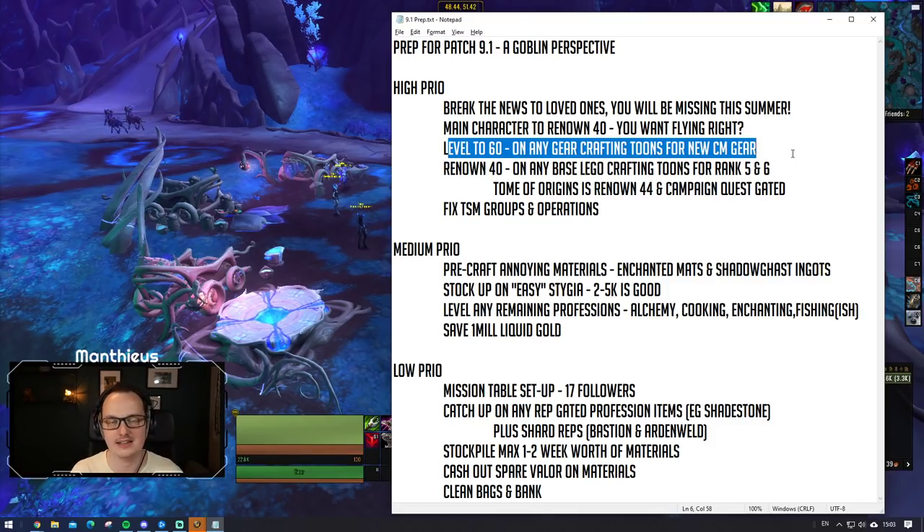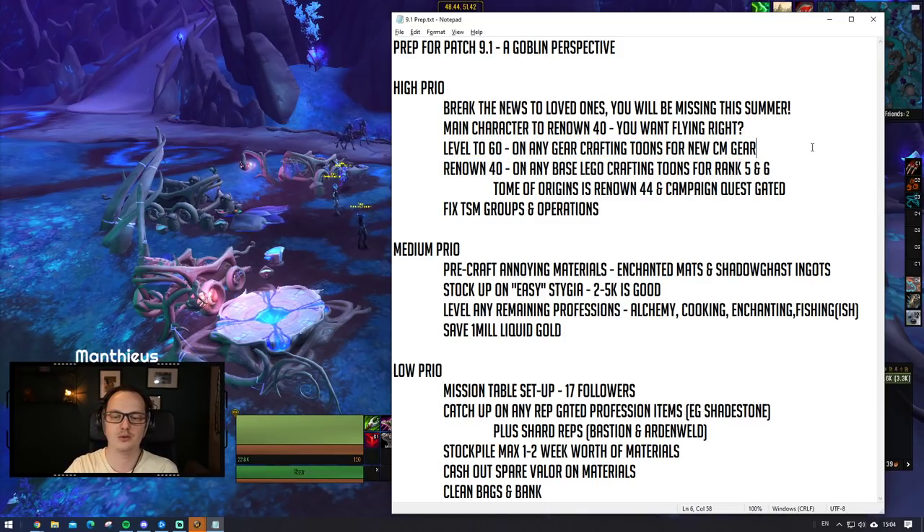Everybody when they freshly hit 60 wants themselves some simple, quick, easy, fast-to-acquire gear. This pattern is being repeated again in patch 9.1. We are going to be getting crafters mark 3 and crafters mark 4 - crafters mark of the chained isle to give it its full name. To get access to those you're going to need to be spending time in Korthia, which means you're going to need to be level 60 on those characters. Up until this point a lot of crafting can be done on lower level characters, but if you want to stay up with what's fresh and what's going to be the new market, get your crafting characters up to at least level 60.